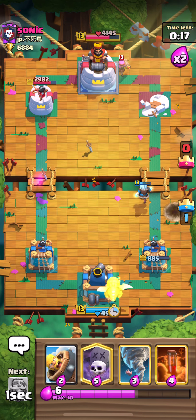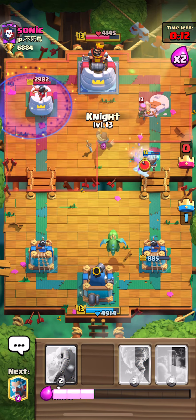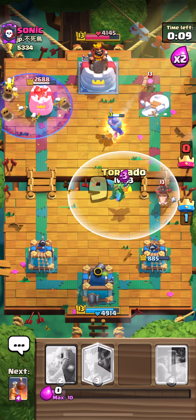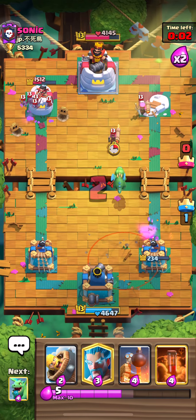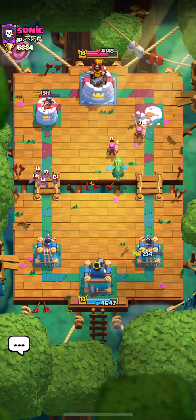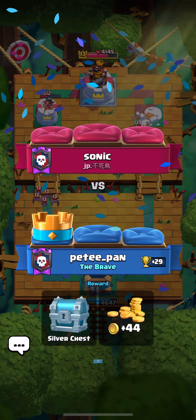I'm going to defend against the Firecracker — don't think it's worth it. And go for a small little push in the centre. If he does take the Tower, we've done a bit more damage and we're being a bit more prepared. And that's well played. Could have denied that last hit by playing down the Bomb Tower, but I was pretty confident that he wouldn't be able to take the Tower or get the second hit with the Hog.